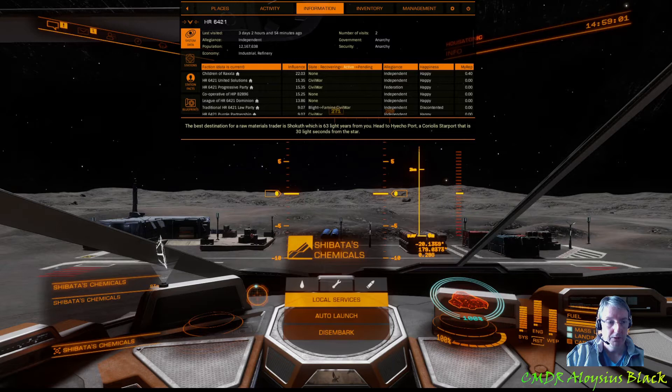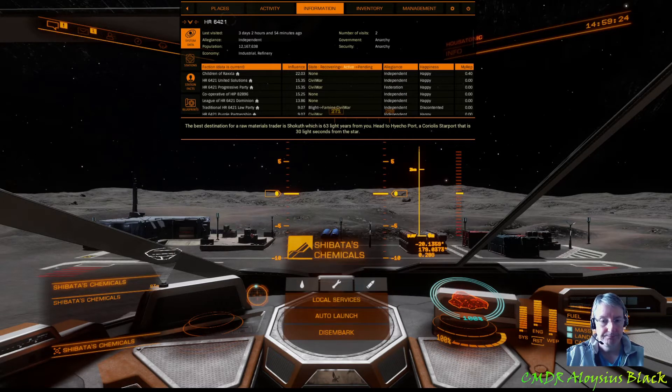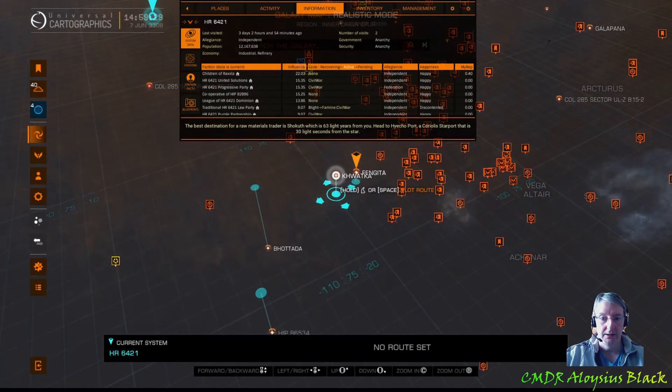So what is Trader Mode? Well, simply put, ED Copilot will check the market at your current dock location and tell you the most profitable commodity to take to your selected destination. This is best demonstrated, so I'm going to head over to the galaxy map and we will select a system.